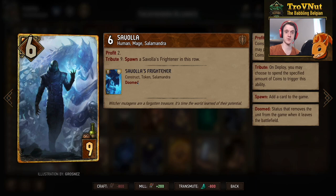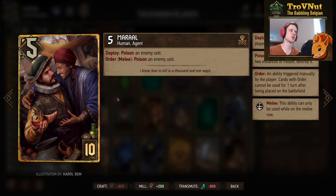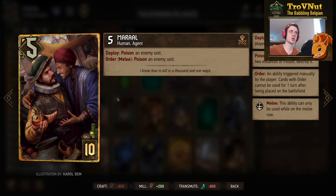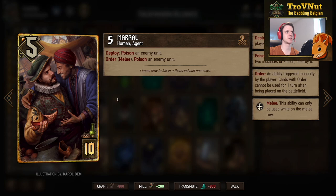Morale is a new inclusion — five power, and when played he poisons an enemy unit. If you keep him alive on the melee row for one turn, your next turn has an order ability to poison another enemy unit, giving you an opportunity to poison a single enemy unit twice in the same turn. This brings the total poison options to ten in this deck.